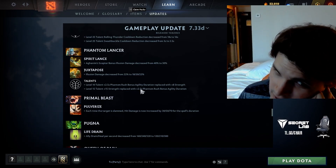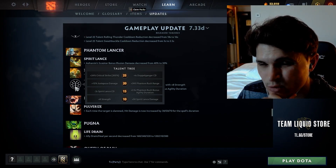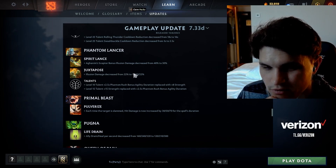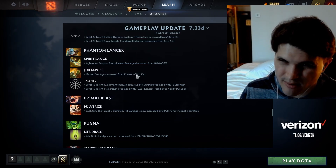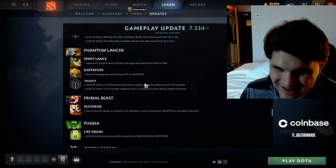Phantom Lancer: Aghanim's Scepter bonus illusion damage nerfed. They also replaced a talent at level 10 — that's brutal. That's a really important talent for his farming at exactly the stage of the game where you're farming. I think PL is gone. This alone makes his level 6 to 12 way worse — your illusions do 20% less damage and you don't have the 2.5-second Phantom Rush agility bonus. This hero sucks now. PL had his week.